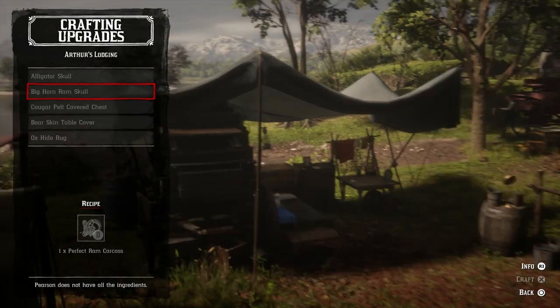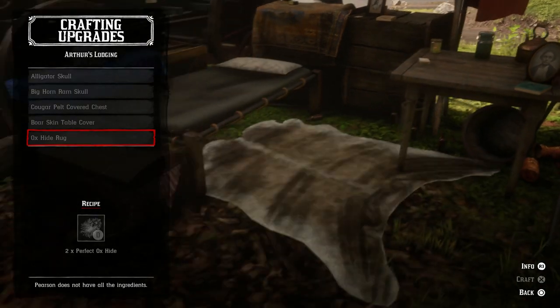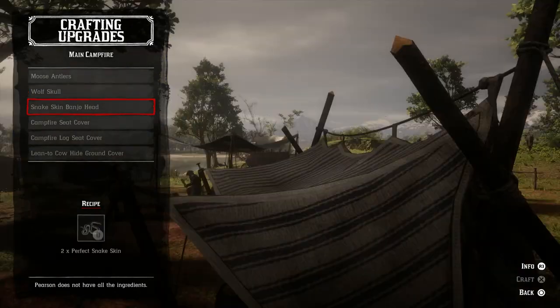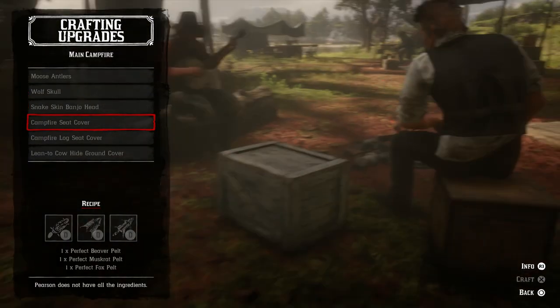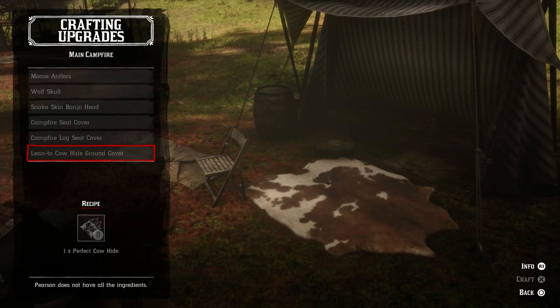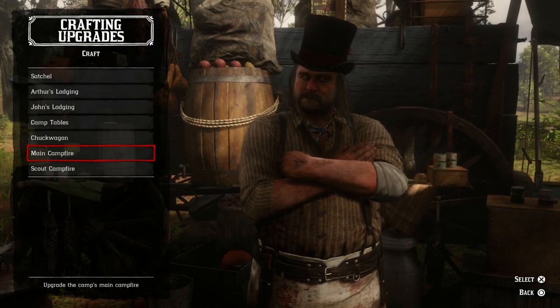This is how you can upgrade Arthur's satchel if you wanted to change it from being just a basic thing. You can upgrade Arthur's lodging with some skulls, like a chest or bear skin cover, a table, a rug on the floor. You can add pelts and skulls around the campfire — there's a banjo with a snake skin, some fur on a seat cover, more seat cover, hide ground cover.